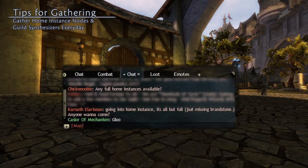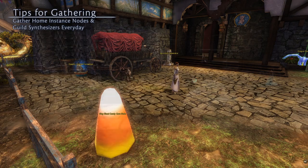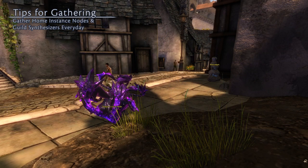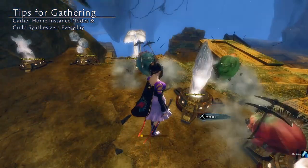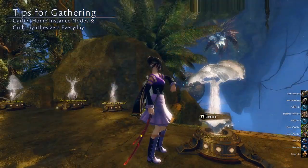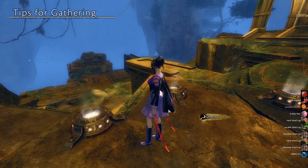Tip 2: ask around in racial cities like Rata Sum or Divinity's Reach and see if somebody has a completed home instance that you can use. Many players try to unlock as many nodes in their home instances as possible, and this is a great way for you to get lots of materials every day. Home instance nodes can only be gathered once per day, per account. And don't forget to visit your guild hall every day and hit all those synthesizer nodes. Guilds can upgrade their synthesizers to increase material tier and gathered quantity. If you're in two different guilds with different level synthesizers, then you can gather from each of those synthesizers per day — synthesizers of different upgrade levels can be gathered once per day, per account.